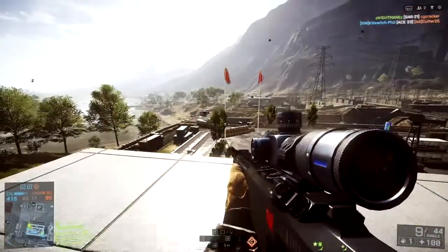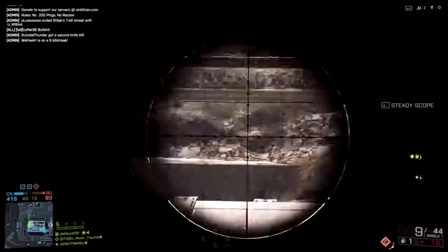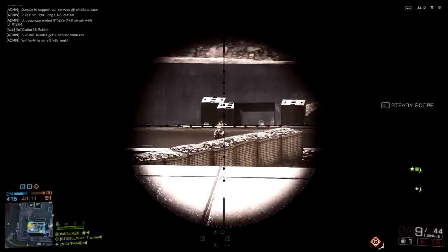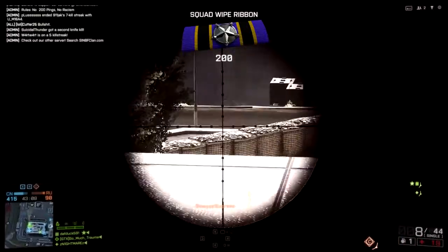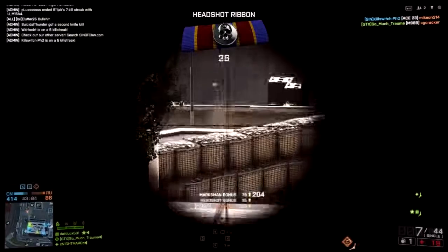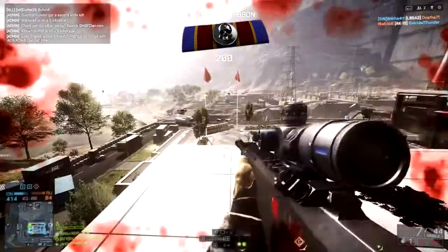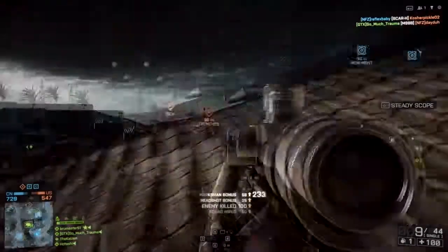Because it takes such a long range before the M98B starts doing its minimum damage, you have a good chance for one-shot body kills. With 75 damage at 80 meters, you can still kill someone with one body shot if they took just one assault rifle bullet. There's a lot of activity around the objective, so you're going to find a lot of half-health targets.